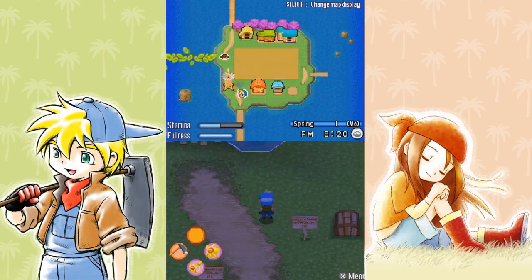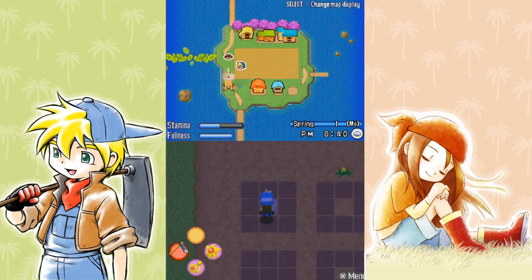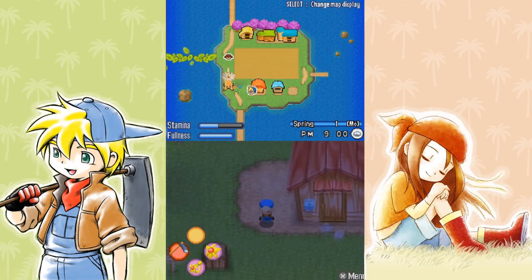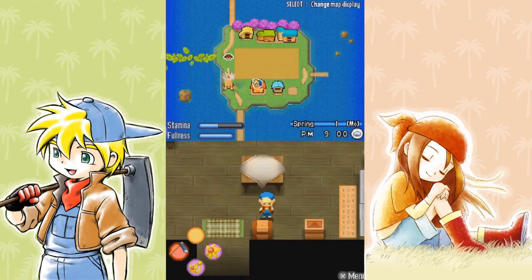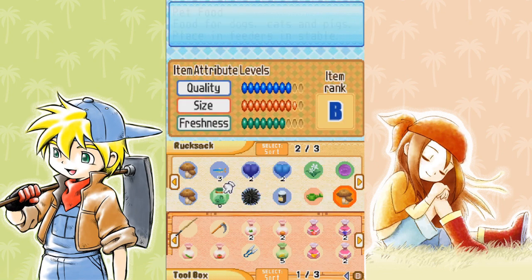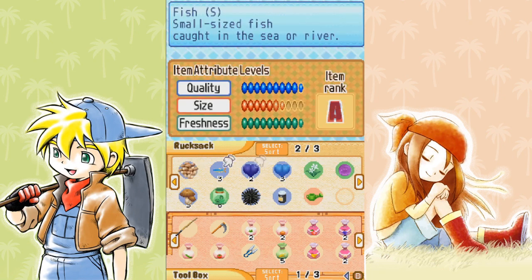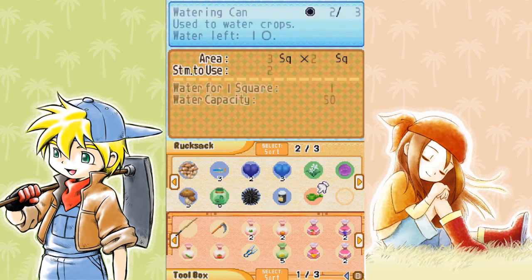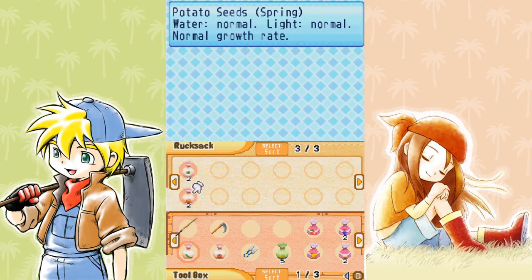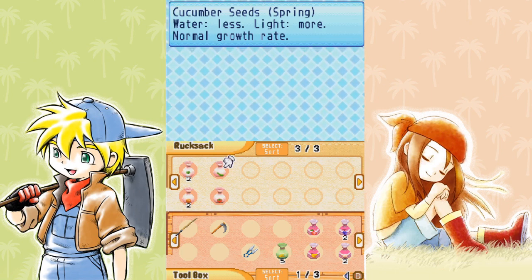I'm going to fill in some slots here. I'll put the potatoes and turnips on the left side of the field and the cucumbers and strawberries on the right side - I don't know why, my brain just thought it'd look nice. Now that I'm getting back into picking up a ton of stuff I'll probably have to do a little more inventory management, but I actually have a decent amount of space now and don't have to fight for it as much.